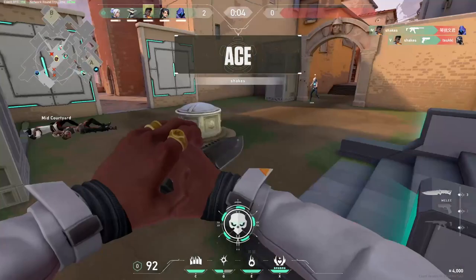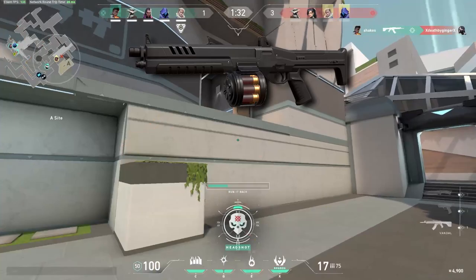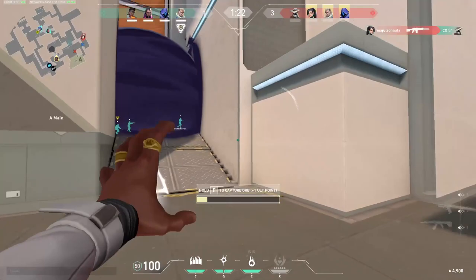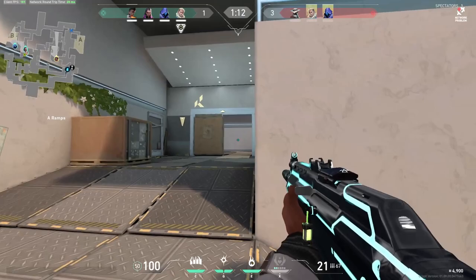The next tip is to always buy overpowered or annoying weapons. Weapons never get a bad rep for being bad — nobody hates the Judge because it's bad, nobody hates the Shorty because it's bad, nobody hates the Operator because it's bad. But these are all some of the most hated weapons in the game, which pretty much means they're very easy to get kills with and very hard to counter. So just focus on buying and using weapons that are irritating to fight against, because the reason they're so irritating is that they're too easy to use while being too hard to counter — and therefore are exactly the kind of weapons you want if you want to top frag.